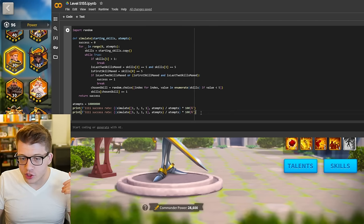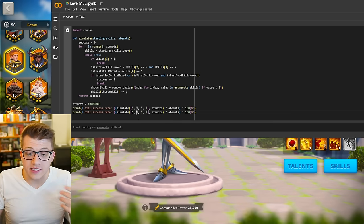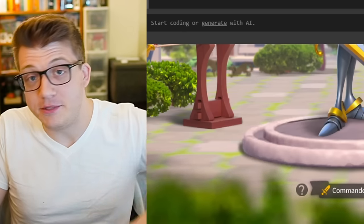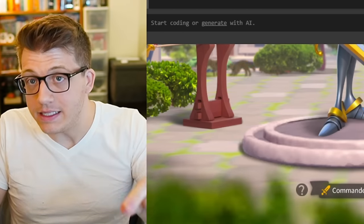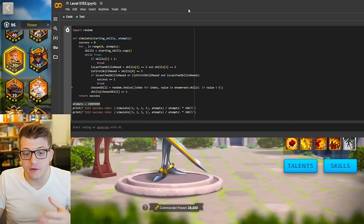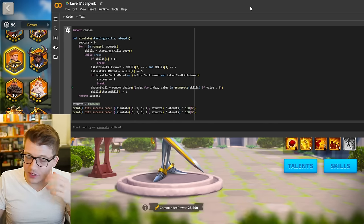There are two different scenarios: the scenario where you start with all skills unlocked, and the scenario where you max the first skill and then add skill points after. And here you'll see 10 million attempts — this is attempting to get a 5-1-5-5 Guan Yu 10 million times. So let's go ahead and run the code and we will see what the success rate actually is, comparing the 1-1-1-1 strategy to the 5-1-1-1 strategy. This is going to take a little bit of time to execute.